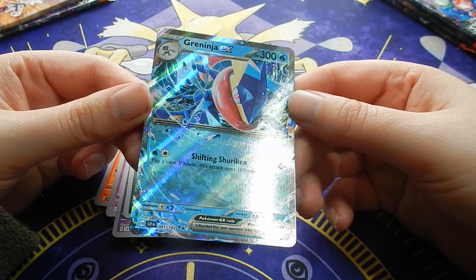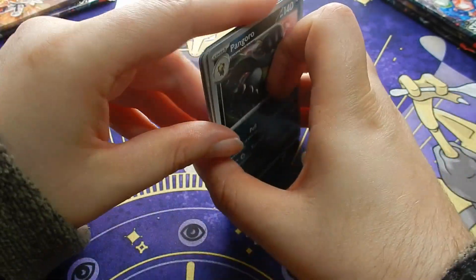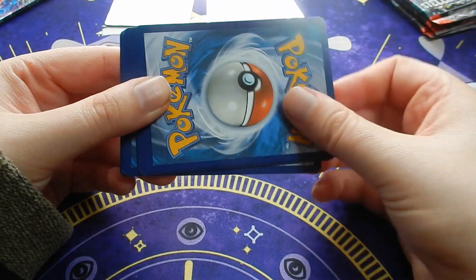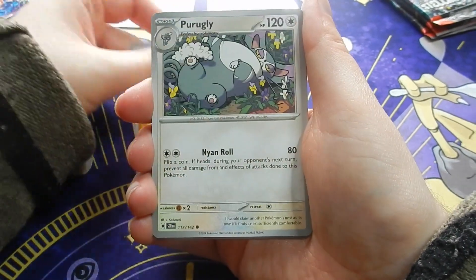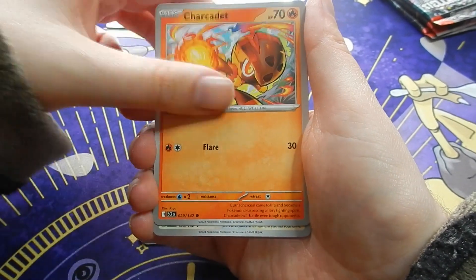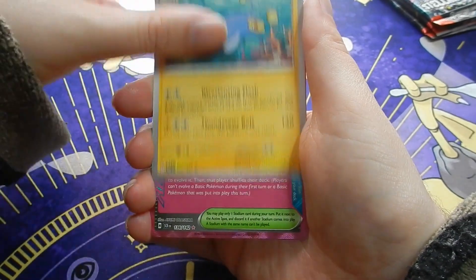Yeah, pretty basic, pretty simple - nothing really to complain about. Just realised I left my sleeves out, never mind, I'll get them in a bit. Metal Energy - second pack: Phalanx, Paragli, Fido, Charcadect, Dubwool, Eldergoss, Lantern.